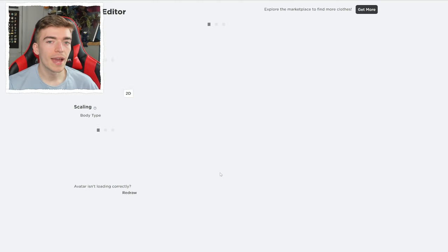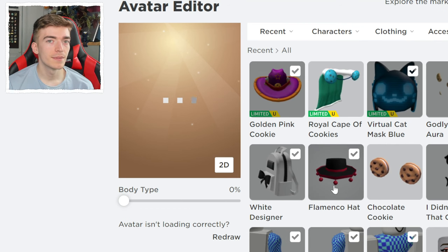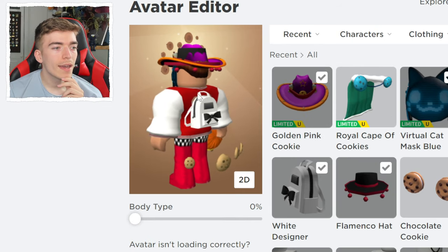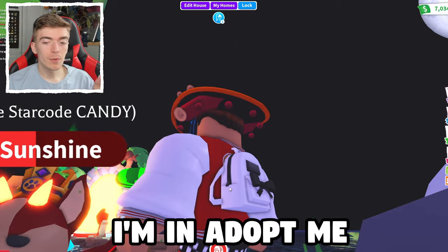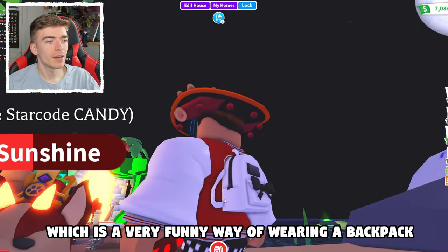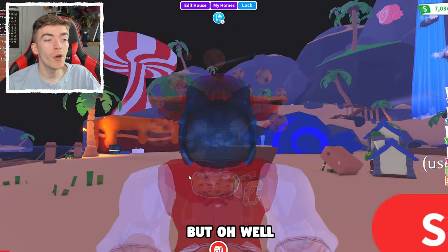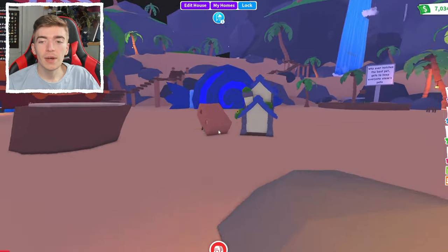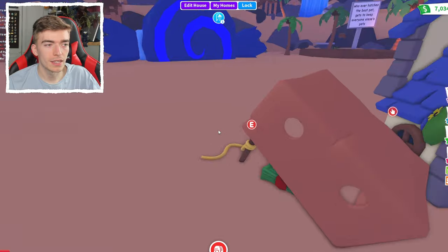Let's equip this on my avatar and test out if wearing these Roblox items will give me any extra luck in Adopt Me. Why is the bag so tiny? I'm in Adopt Me and we've got my brand new backpack on, which is a very funny way of wearing a backpack — the straps are meant to go over your shoulders. Have my lucky cookies given me anything? I have been doing real bad at these.